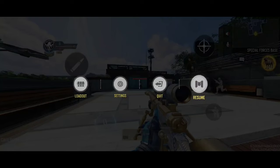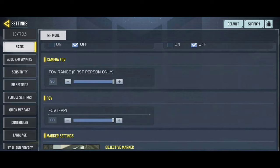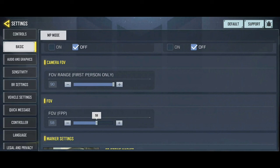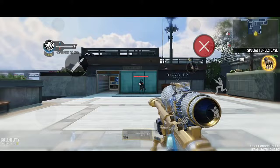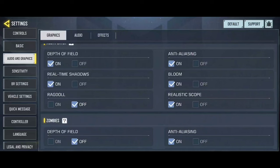Next tip: keep your FOV between 90 for the camera and the default FOV at 50, so you have a wider field of view. With the sniper a little closer to your operator, you will have a wide field of view but your sniper will be close to aim better.